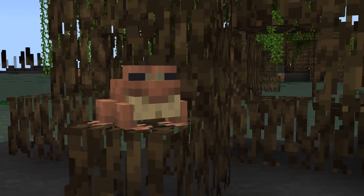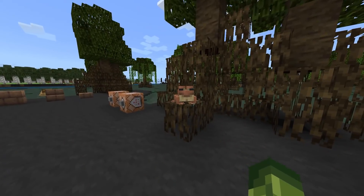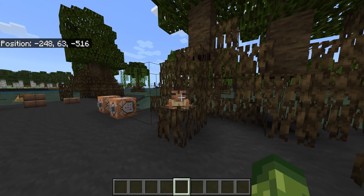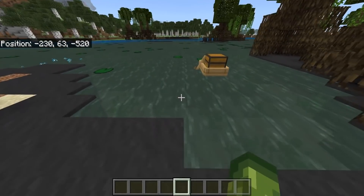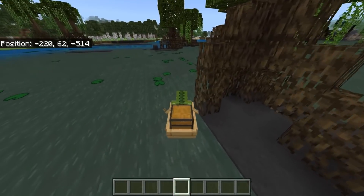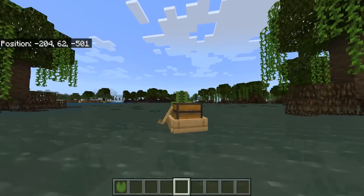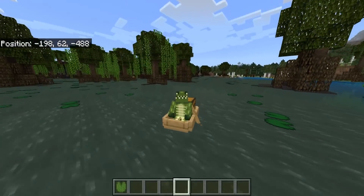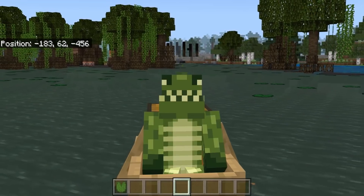Let's not forget about the inhabitants in this biome - we're going to have frogs. There's going to be three different variations, but this is a different mod compared to this one. We also have chest boats too, which is one feature I'm super excited about. If you guys want to download this for yourself, there's a link down below. Full credit goes to the creator - check them out as well and have a nice day.